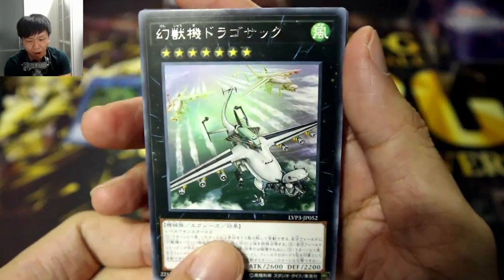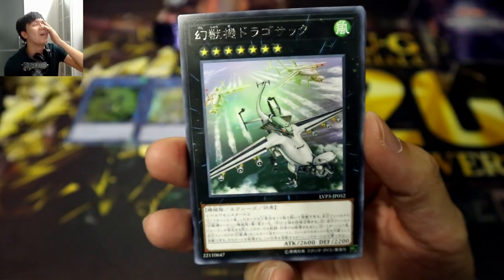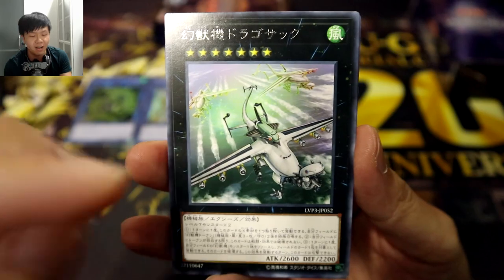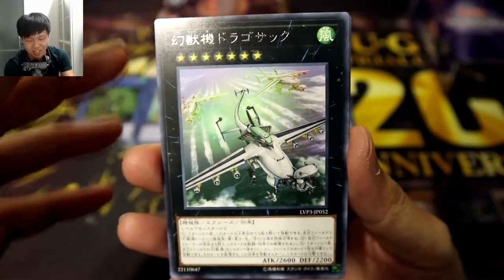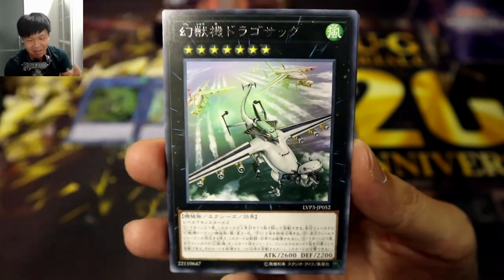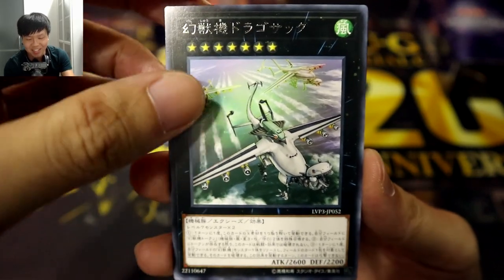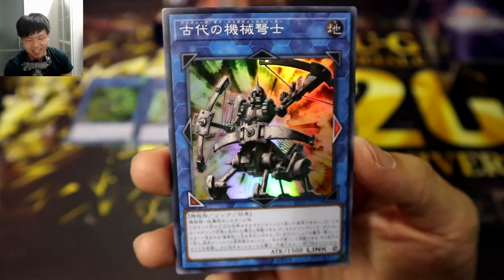Oh wow! Wait a minute! Draco Sack! Oh my God! This brings back so much memories, because the Zale era was definitely the era where I was most into — Vanguard — I mean, most into Yu-Gi-Oh! Sorry, you can tell my mind is kind of thinking a lot about Vanguard right now. But anyway, Mecha Phantom Beast back then, that whole token thing — that was pretty sick.